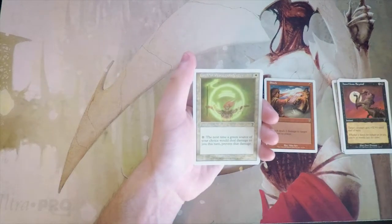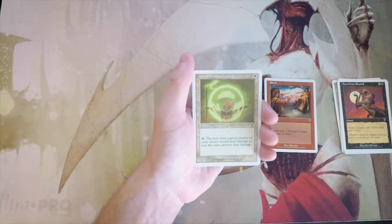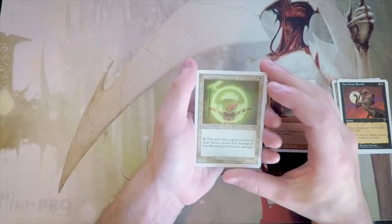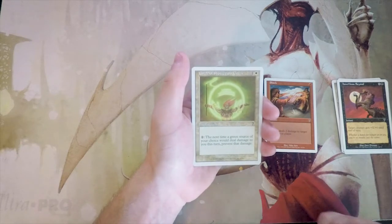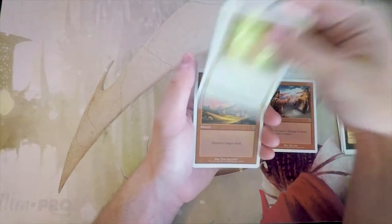Circle of Protection: Green — one and a white, enchantment. Pay one and the next time a green source would deal damage to you this turn, prevent that damage. This is part of an entire cycle, one for each color. They're fine, not amazing — definitely great sideboard options, especially against aggressive decks to stem the bleeding. Sideboard though, probably not first-pickable.